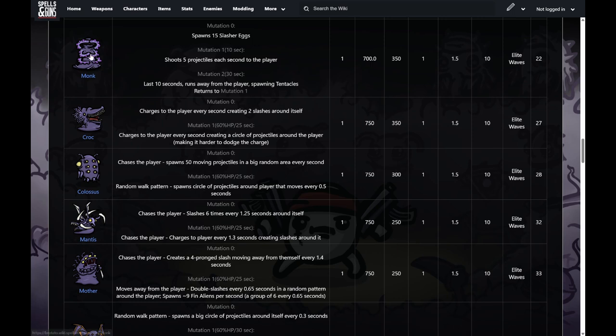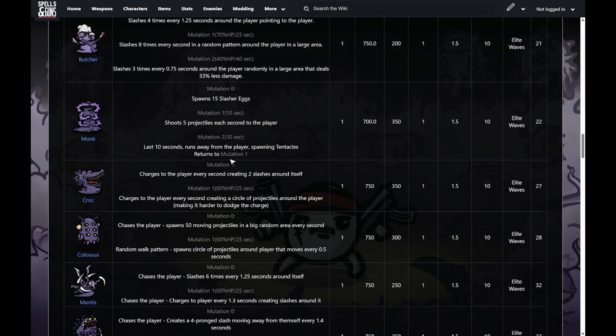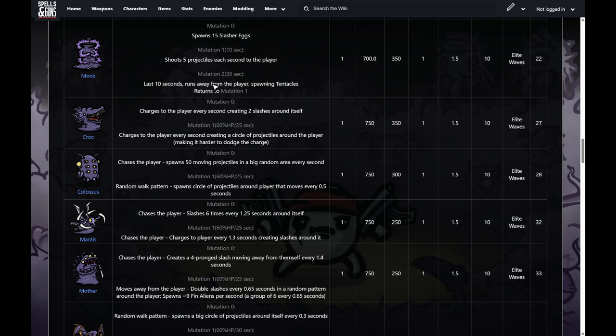The monk is a very interesting-looking thing — kind of has six arms covering its eyes in a peaceful pose. At mutation zero, he spawns 15 eggs within 10 seconds, so you want to follow his trail and clear all the eggs. After he mutates, he starts shooting projectiles toward you — five in a little arc shape. You can stay at a distance or dodge in between the projectiles. In his second mutation, he runs away, spawns tentacles, and then cycles back to mutation one. He's basically a boss that likes to spawn things.